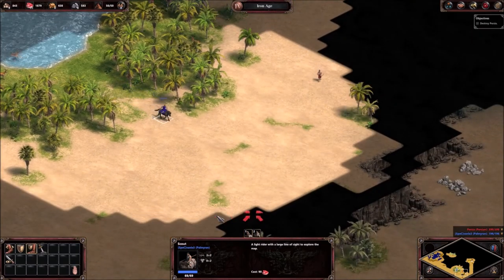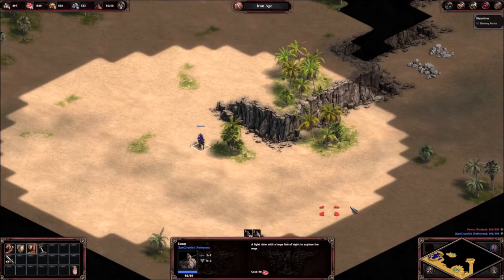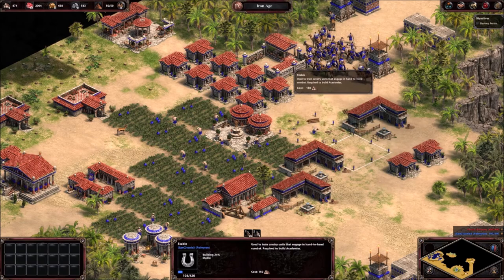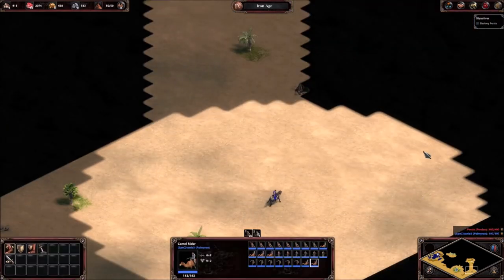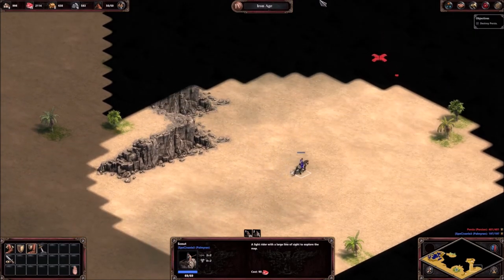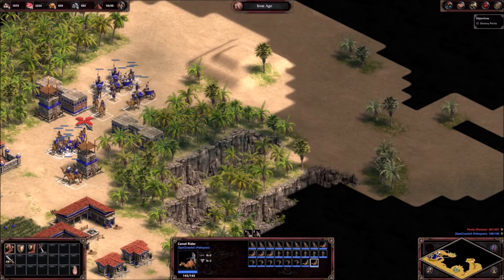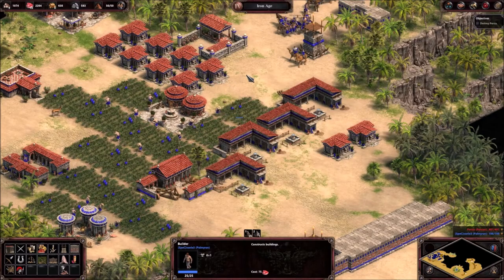Okay, are units patrolling here — are they patrolling the resources? Sneaky buggers. Okay, there's a lot of gold here. If only you could trade.